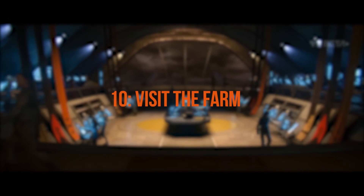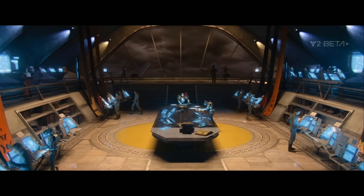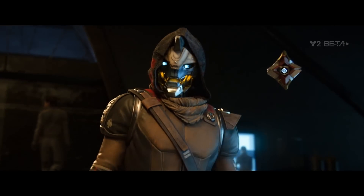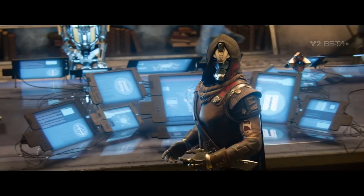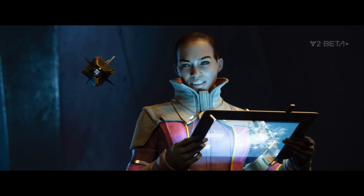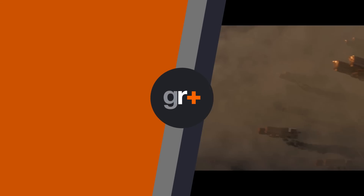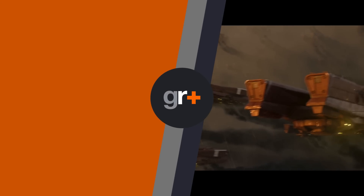Play on the final day of the Destiny 2 beta to visit the Farm. As a special final day treat on July 23rd, we're all going to get a chance to see the new social space, the Farm — a greener version of the Tower, complete with football and chickens. So don't miss the last day of the beta to go exploring. If you're hungry for more Destiny 2 beta coverage, hit subscribe for more gaming news, reviews and previews right here on GamesRadar+.